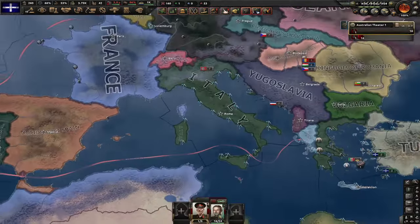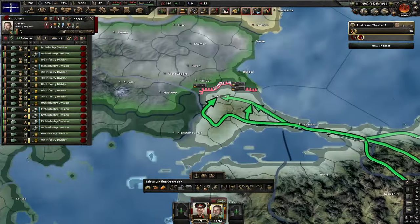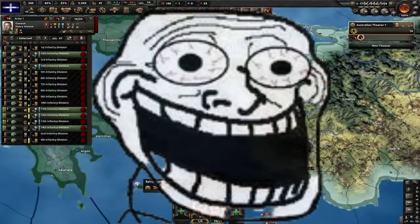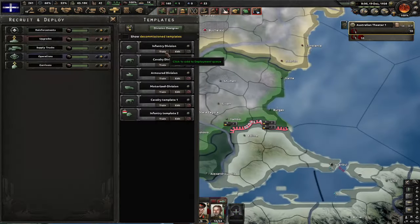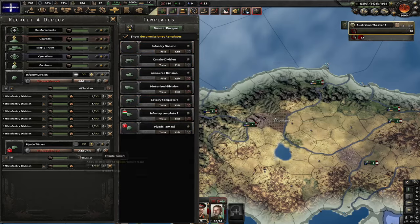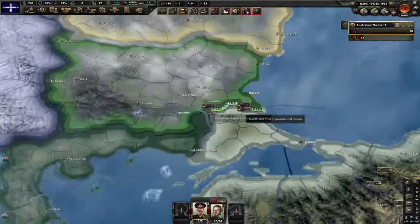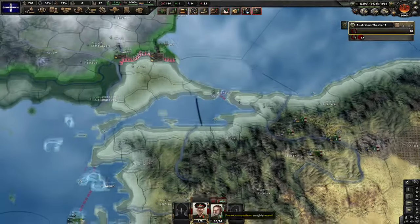Now it's time to attack Bulgaria. As you can see, once again I cannot control these divisions because of that bug, so I have to actually delete my divisions and redeploy them again in Australia. Thanks, Paradox — thank you for fixing this game. Also training some Turkish divisions, just pure infantry, so I can actually have some feet on the ground.